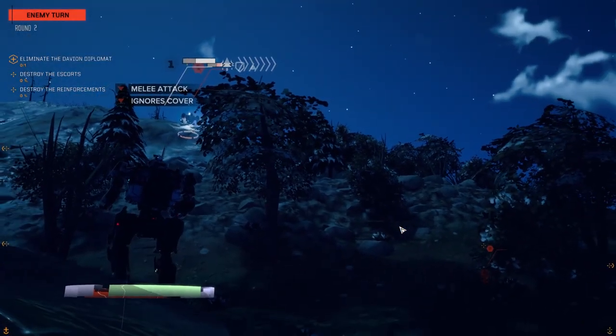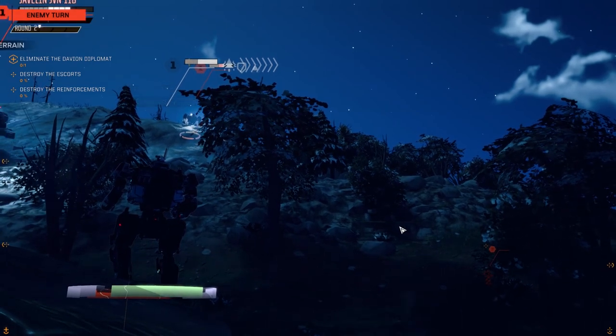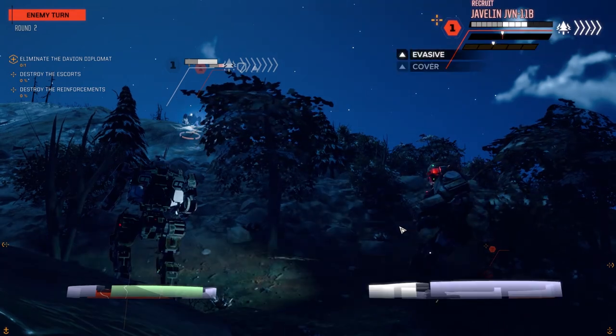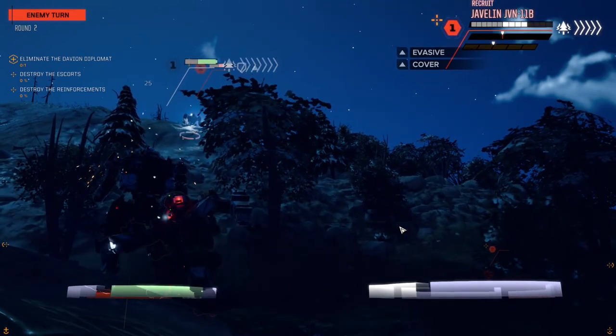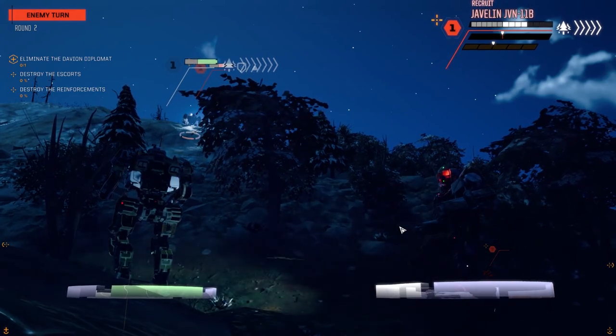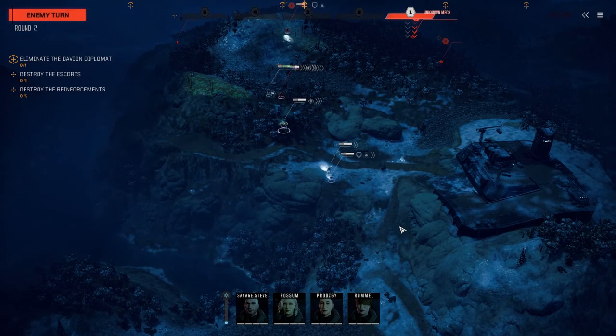Here they are — someone's coming in for a melee attack, hopefully making the attempt to come around from behind. Well, the side is good enough. Oh, nice hit! Seven chevrons of evasion and you're still hit — that's awesome.